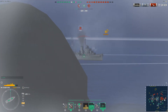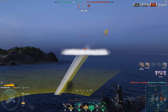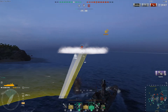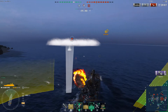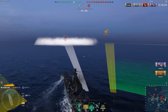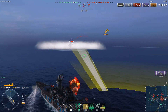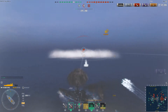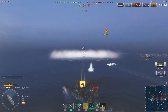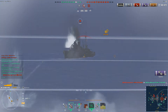We're broadside to him because I want to get all my guns pointed at him, and now I'm going to turn straight at him, get my other torpedo tubes lined up on him, and give him the old one-two with torpedoes and a main gun round. We get a citadel hit on him as well. We let our two torpedoes loose and boom — another citadel hit, 14,000 damage, and then the torpedoes finish him off.